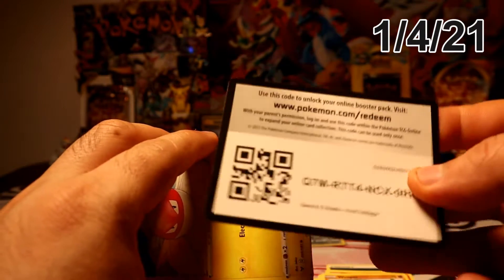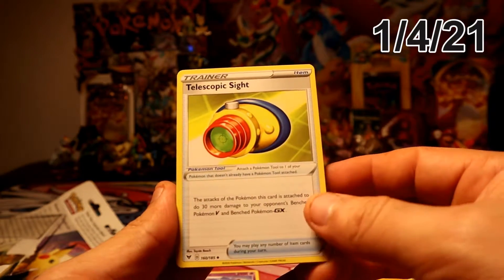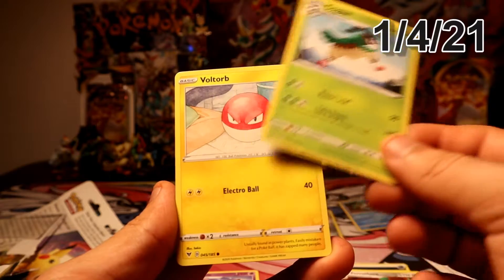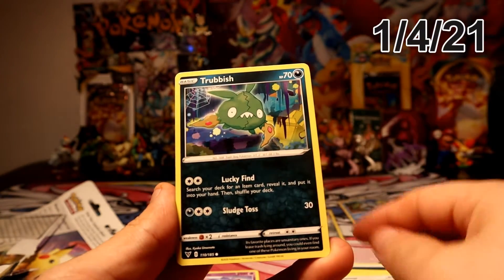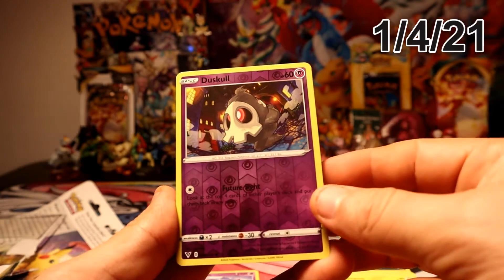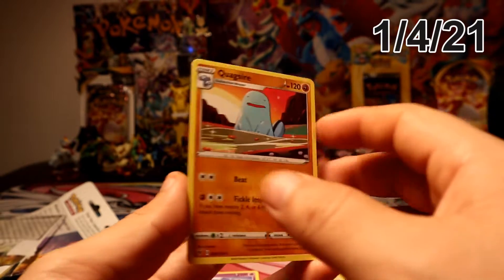All right, here we go — second pack. Electric Energy. We've got Ferrothorn, Gogoat, Rockruff, Wimpod, Toxicroak — that's cool — a common reverse, and a Waxiron regular rare.